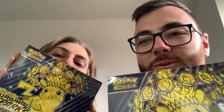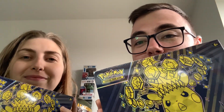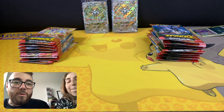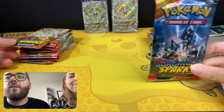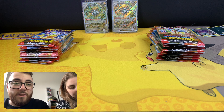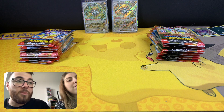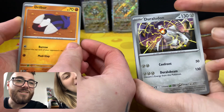Hey guys, welcome back to another Pokemon battle. As you can see, we both have an Elite Trainer Box, so let's see who can win this time. We have it all unpackaged. I am on the left as usual, Hannah is on the right. We're going to start off with our first packs, and we're going to do the rule as always: if you pull the most expensive card in the set, it is an automatic win. In this case, it is the special illustration Pikachu.